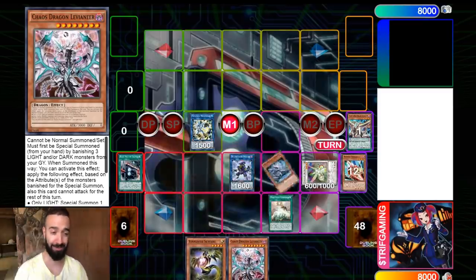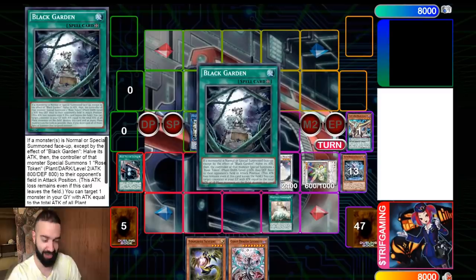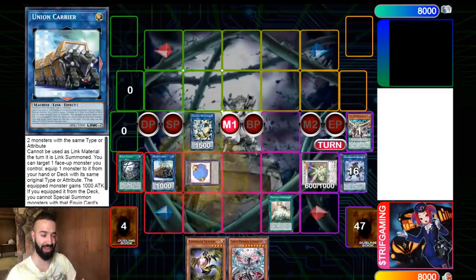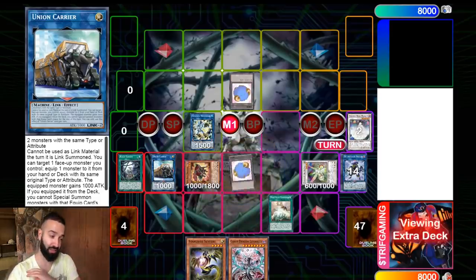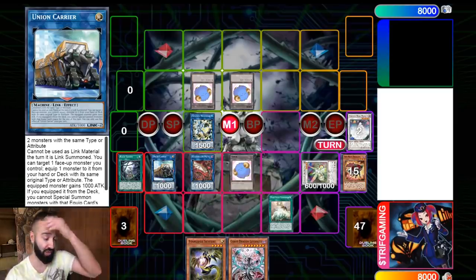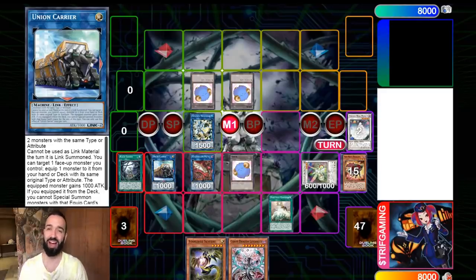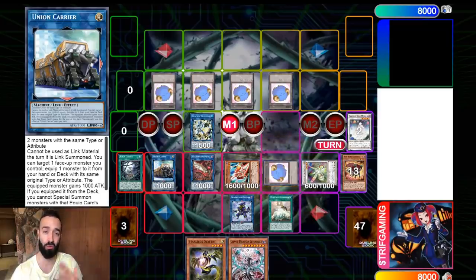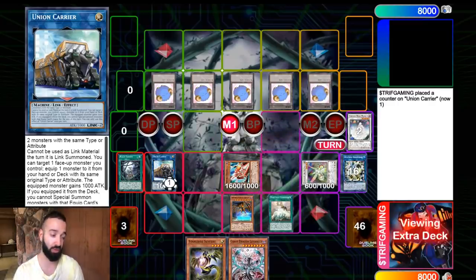Big shout out to Tristan Pew for winning the LCS with this deck, and his team for creating it. I changed it a bit — a little more defensive with more hand traps. It's a two-card combo deck so you can afford to play more hand traps. There's a math video linked in the description, but I think it's good to have more hand traps to ensure you still win going second.